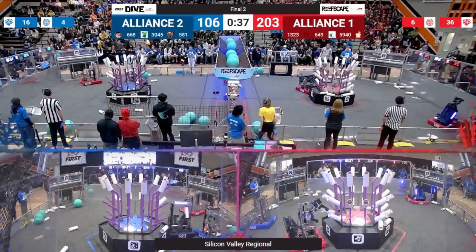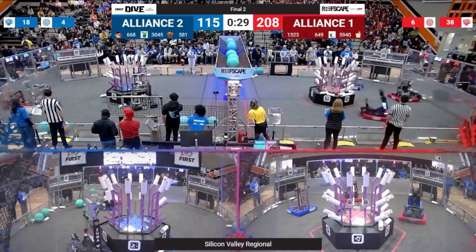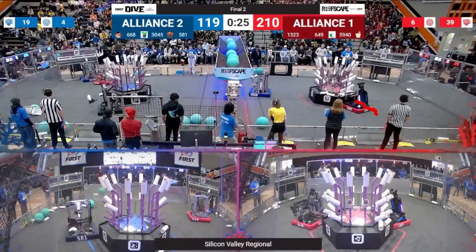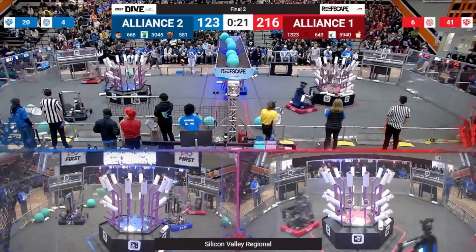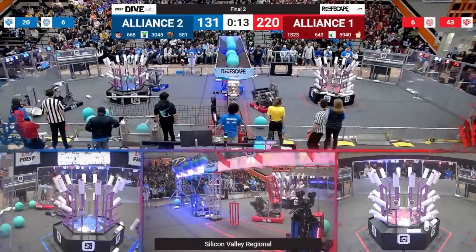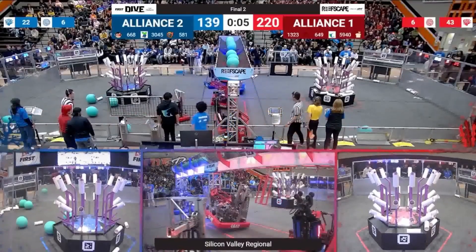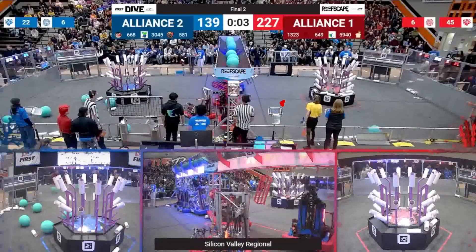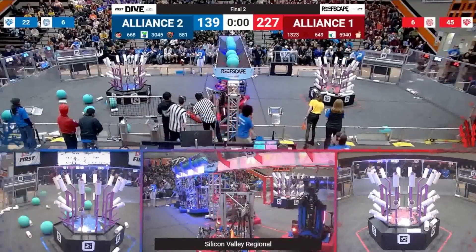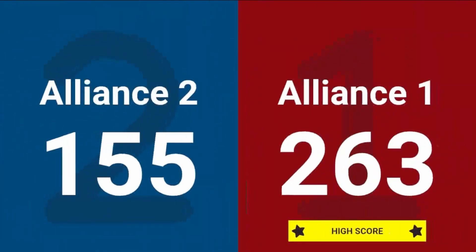As we move toward the end of the match, 1323 continues these trough cycles, and at 25 seconds remaining they actually stack too high in the trough — it's like back to 2018 power cubes, stacking three coral high. The question will be how much coral can fit in that trough. Going into endgame, we see two deep climbs from red plus a park. On blue, 668 sneaks in but is touching 581 the Blazing Bulldogs, causing them to end up with two parks and a deep climb rather than two deep climbs and a park — so if you're that third robot, be really careful not to run into those deep climbs.